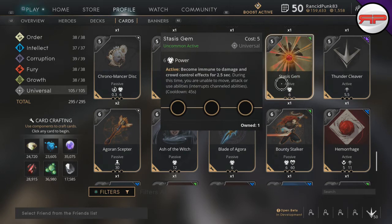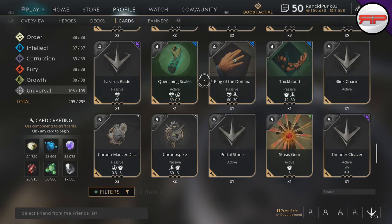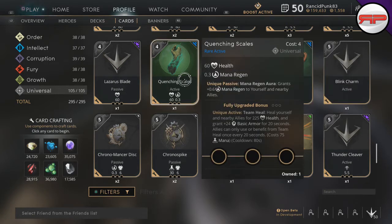You can put something like Stasis Gem on twice, but once you use one the other will go on cooldown. Thick Blood has a unique passive — on hit with ability — you can only have one on your build. Same with Ring of Domina. Quenching Scales has both a unique passive when you pick up the card and a unique active when it's fully upgraded. You cannot use it twice. You can put it on and someone else can have one on, but you will not get the unique passive twice.